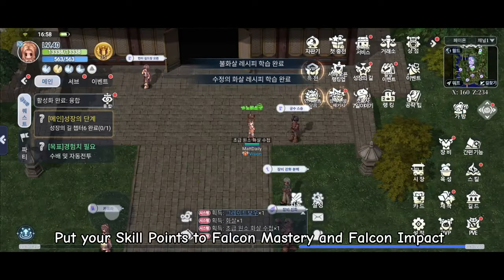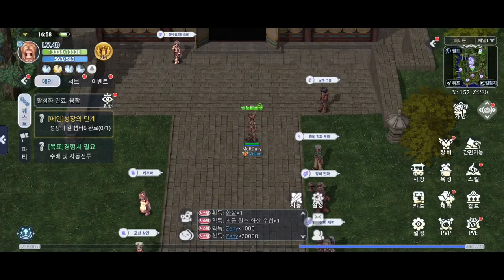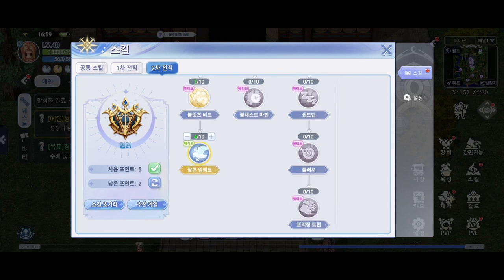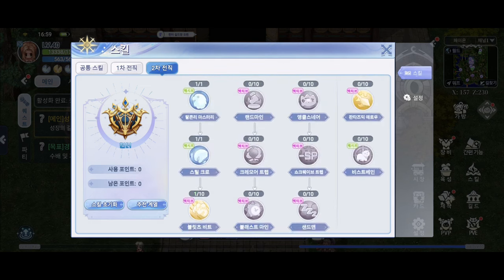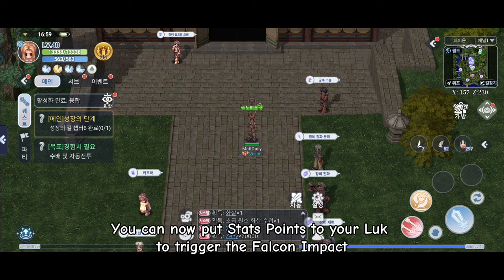Put your skill points to Falcon Mastery and Falcon Impact. You can now put stat points to LUK to trigger Falcon Impact.